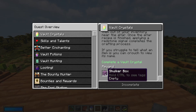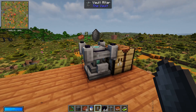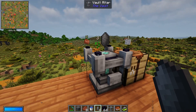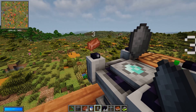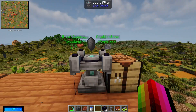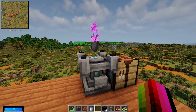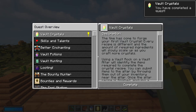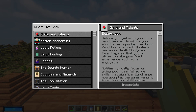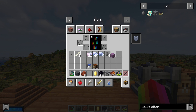Once we get our vault altar, we place it down, open the quest book, and confirm. It gives us a button to power the altar — once we feed it everything, we slap the button on. Now it wants us to make a vault crystal. We put one vault rock in the altar, and it looks like it wants stone, sticks, seeds, and copper. Feed it everything, press the button, get a cool animation, the vault crystal pops out, and we get a shulker box reward. Right-clicking over inventory items with the shulker box automatically fills it.